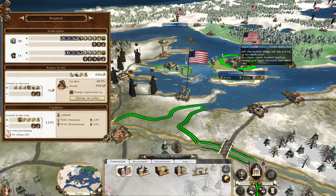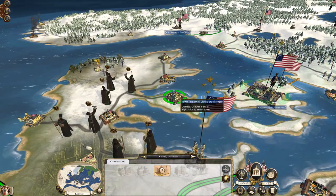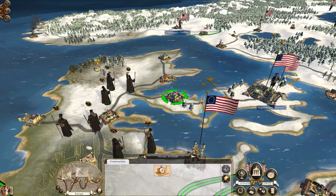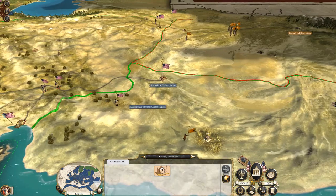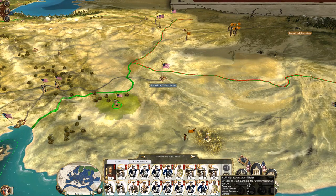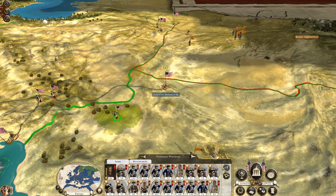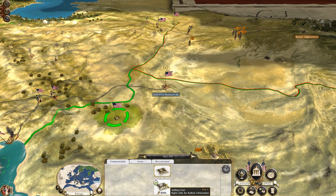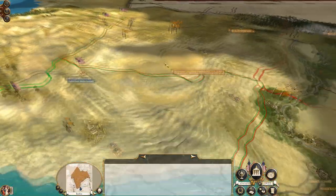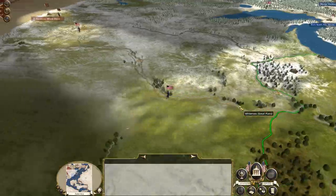I really need to kill some of these guys — they're still converting even though I've got two churches. Although maybe when I get to my top-level churches it won't really matter. You're replenishing, you're replenishing. Build defenses, build an artillery fort. Let's hit end turn and see what the AI does.